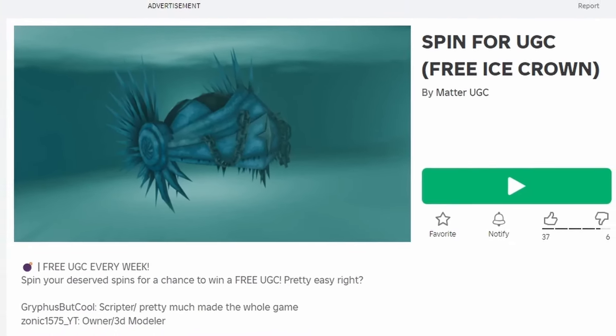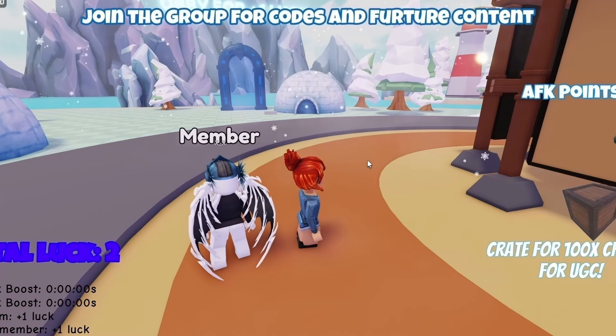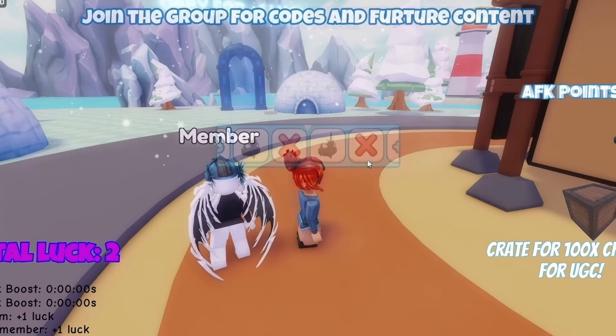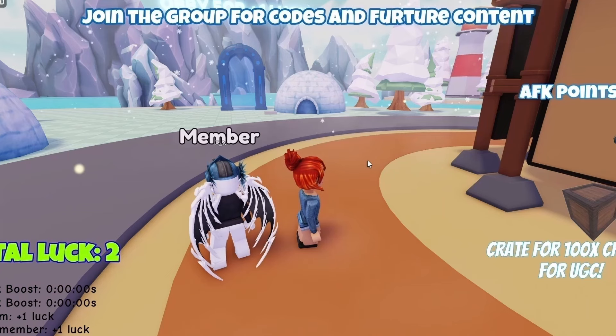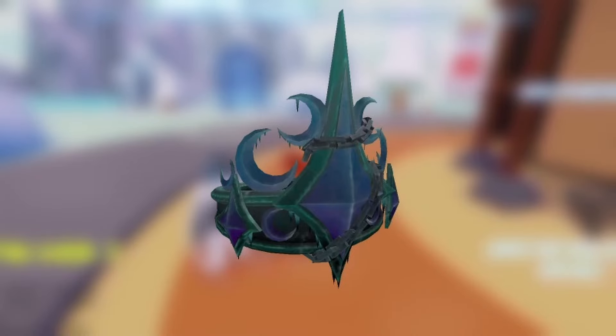To get this new free item, join Spin4UGC. You can get this item two ways: have 70,000 AFK points, or win it by spinning this wheel and landing on the free UGC. To get more AFK points, just stand still in the game. Have fun! Do you like the item? Let me know below.